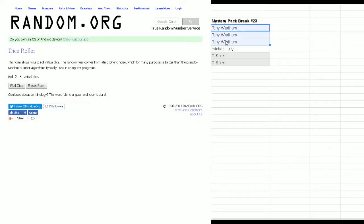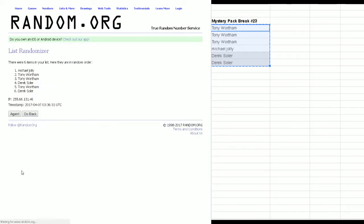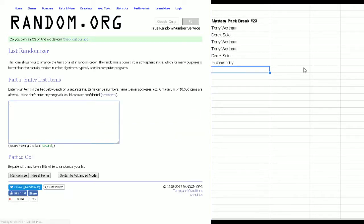We've got Tony for three spots trying to get that base set pack, Michael Jolly, and Derrick with two spots. We're going to copy those names and roll some dice five times - short and sweet - randomizing the names one, two, three, four, and five. Now randomizing the numbers one through six, five times.